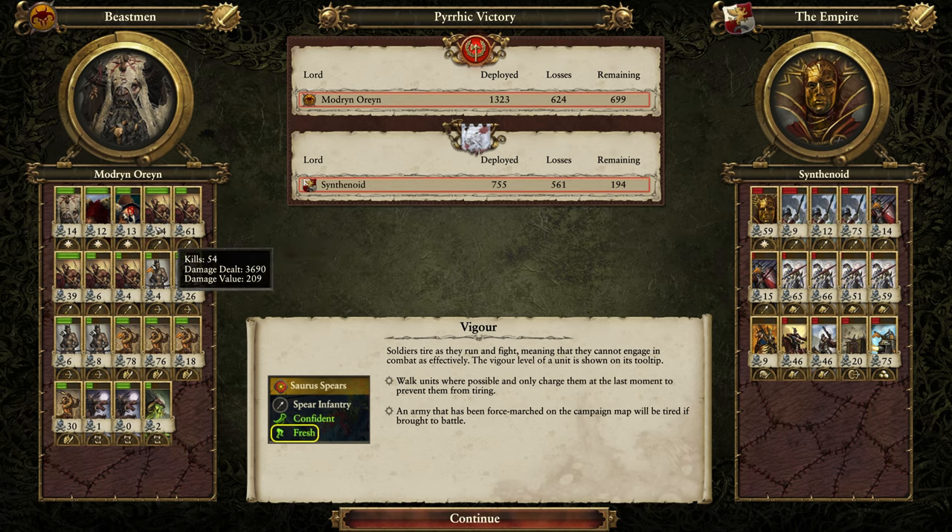Ungor Spearmen Herd did their job of holding the line, trading with Empire Spearmen, supporting various engagements, and acting as glorified meat shields. A couple of Ungor Raiders did the same, but two others got very nice value and were protected. Definite MVPs are the Centagors of Great Weapons, all trading very cost-effectively. My opponent's Empire Knights and Demogryph Knights didn't quite pay for themselves. The Steam Tank got quite a bit of value but is very expensive, so not quite enough in terms of damage. The Hounds were glorified meat shields, but they allowed the Centagors to gain the advantage in that mobile engagement.